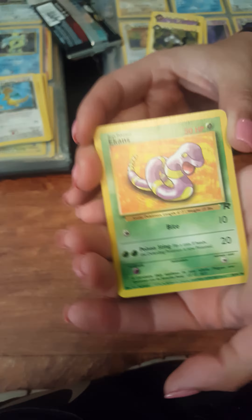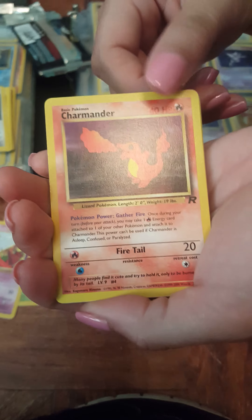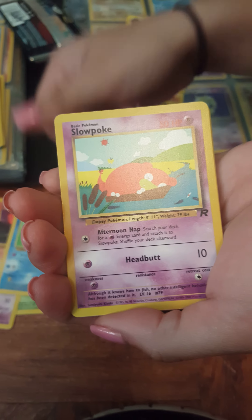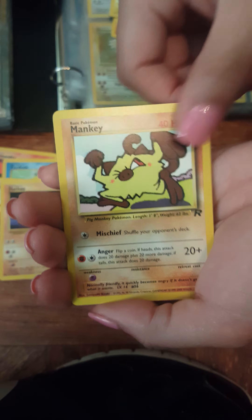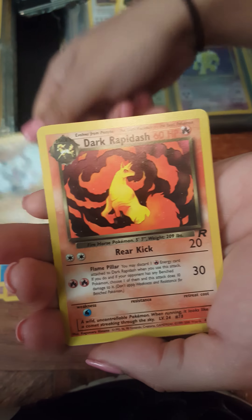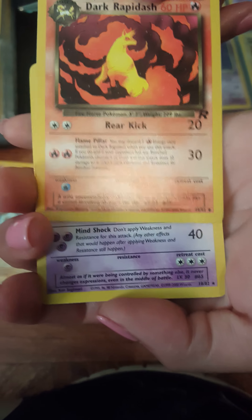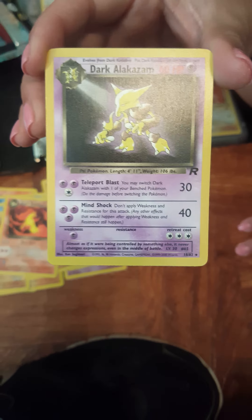Three from the back. Let's see what we got here — Ekans, Abra, Charmander, Slowpoke, Machop, Mankey, Dark Vaporeon, Dark Machoke — I like the artwork on that one. Dark Rapidash is next, and the rare card — it's number 18 — Dark Alakazam non-holo.